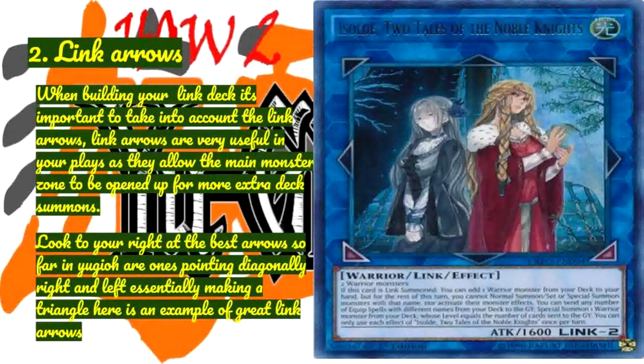When building your link deck, it's important to take into account the link arrows. Link arrows are very useful in your plays as they allow the main monster zone to be opened up for more extra deck summons. The best arrows so far in Yu-Gi-Oh! are ones pointing diagonally right and left, essentially making a triangle. Here is an example of great link arrows.